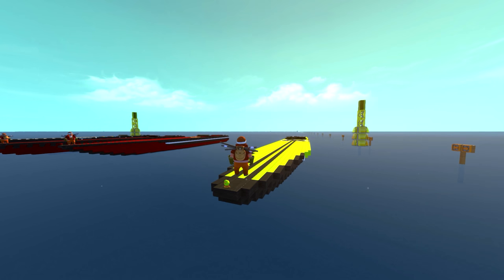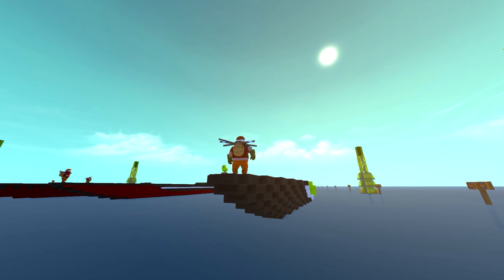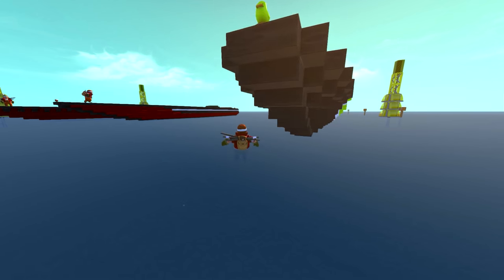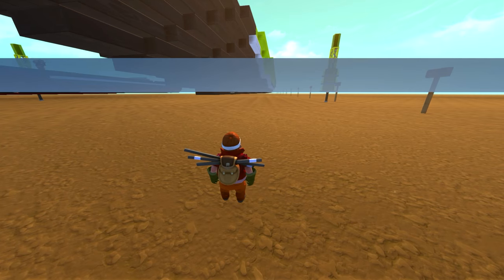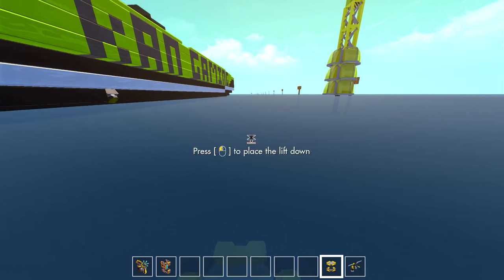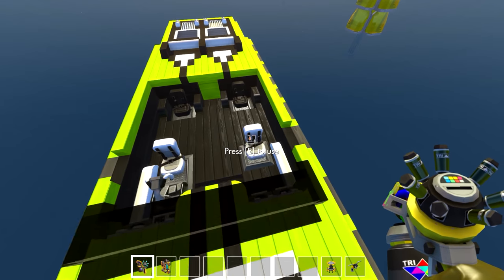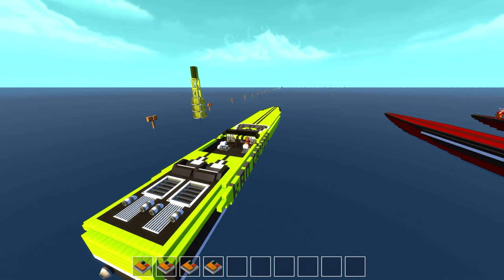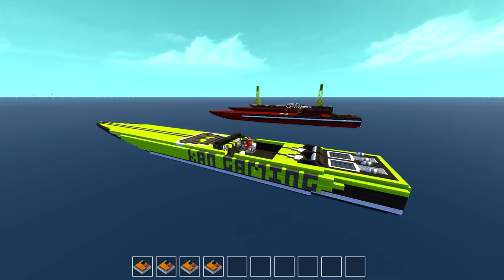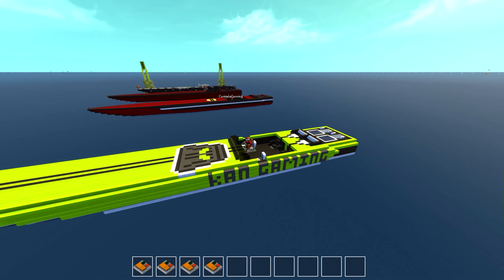Today we're going to race these powerboats, which I built in a stream about a week and a half ago. They're hovering powerboats, and we do have the derf mod to simulate fake water. It doesn't actually do anything, but the boats hover and have a nice bobbing effect. We're going to race these powerboats around the map in a two-lap race — a really simple hourglass shape that's basically the entire size of the map. Red buoys stay on your right and green buoys stay on your left.